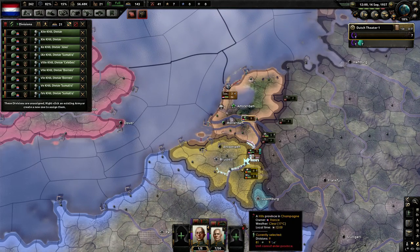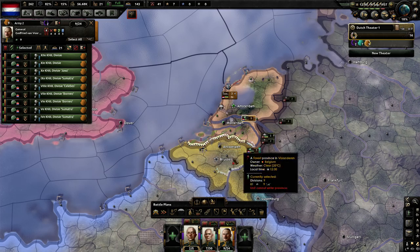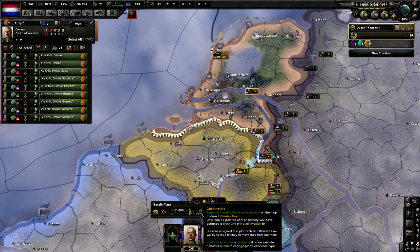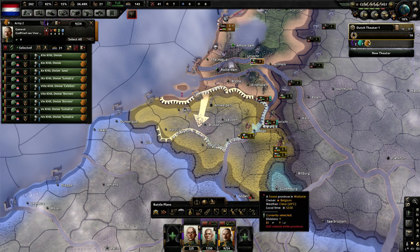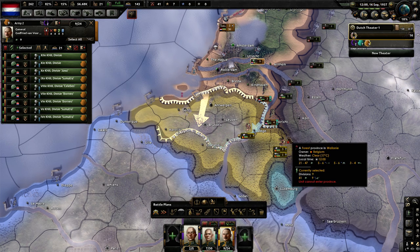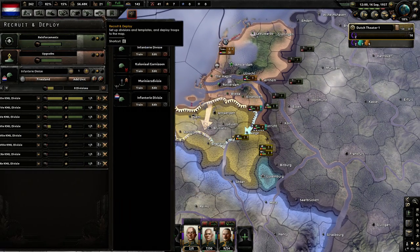All these divisions are popping out — excellent. The next thing we get is the trucks. As you can see, we don't need to do anything crazy with Belgium. We don't need to go through the Ardennes. This is the Moss River — we don't need to cross the Moss. We just need to get into Brussels, Namur, and Liège, and we should be good. Nothing crazy.